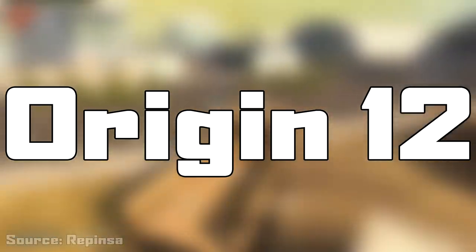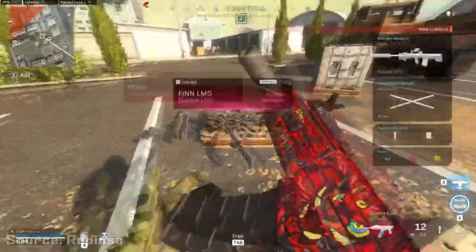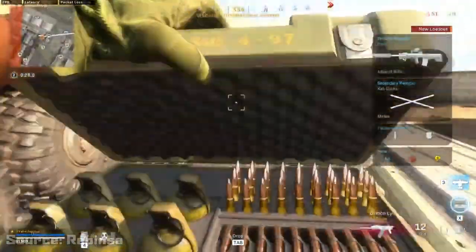Number 1 – Origin 12. You can really pump several rounds into your enemies in tight quarters with this semi-automatic shotgun. This gun is a must-have for close quarter fighting.